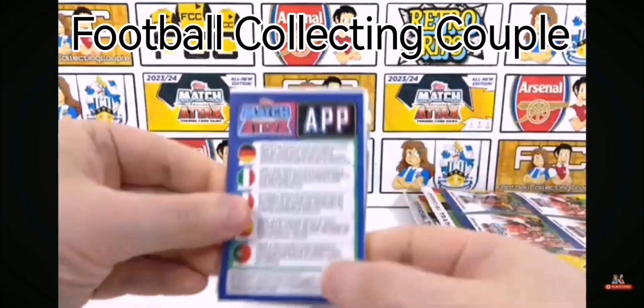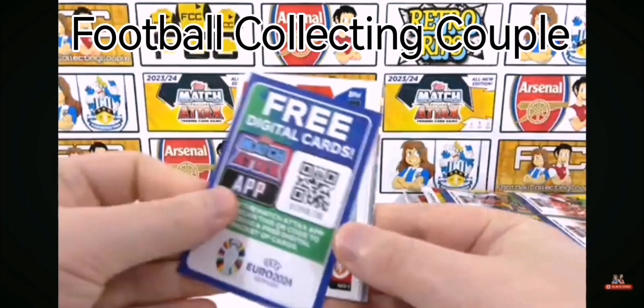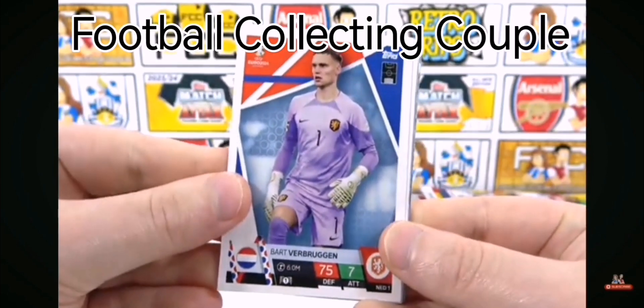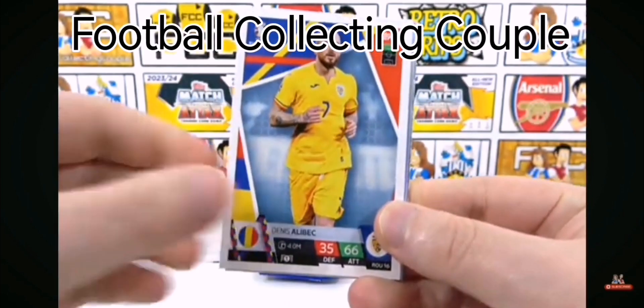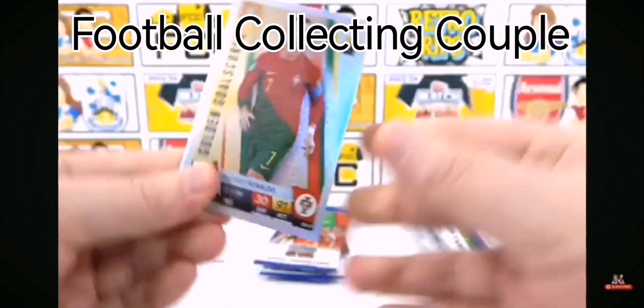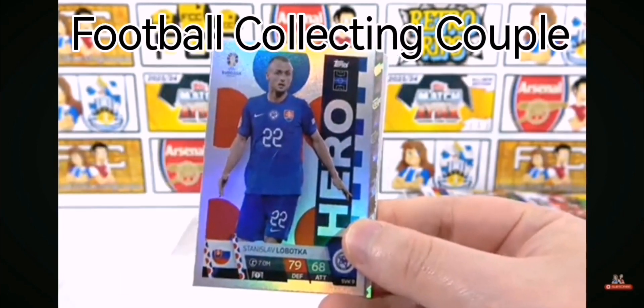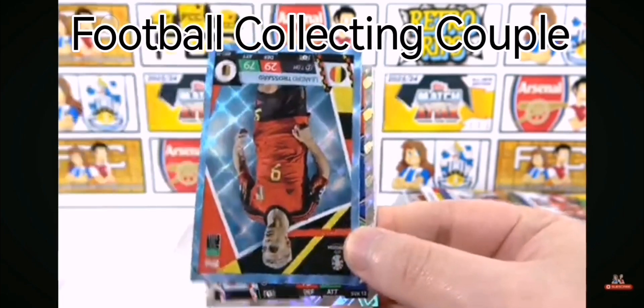One multi-pack in and the Ronaldo hasn't come out yet. Don't forget to leave a like for luck — we might need all the help we can get. There's the first code card of the video, and then we kick off with a Bruggan, a Ronaldo golden goal scorer — not the one we want — and a Hero card.